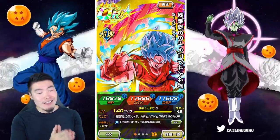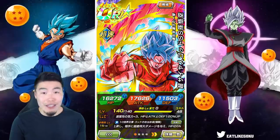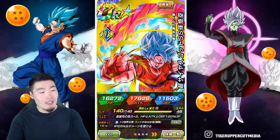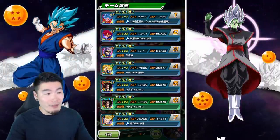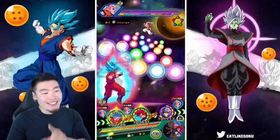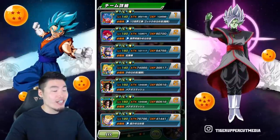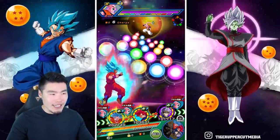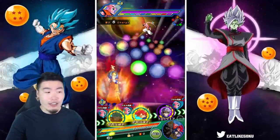So that right there, guys, is the new and improved AGL Super Saiyan Blue Kaioken Goku. And without further ado, let's dive into the gameplay and see what this guy can do, how well he can perform on this Goku's family team I've set up here. We actually have the perfect first rotation because he ended up with his best linking partner, which is the AGL Super Saiyan God Goku. They share a total of six links for, I believe, 35% attack and something like five ki, so they basically auto-super for each other.